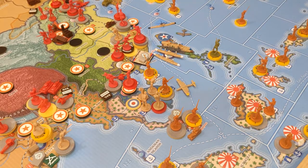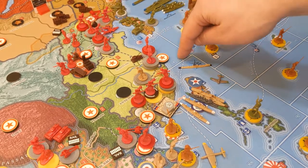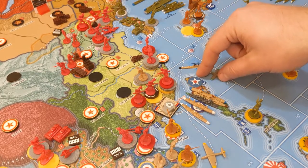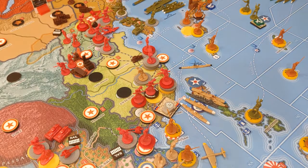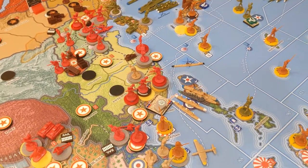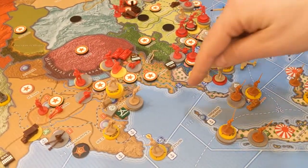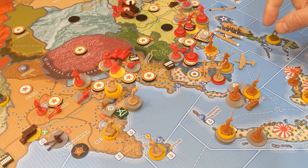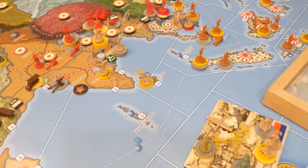Now I need to put units back in position. The Anzac fighter still has two more moves — one, two, three, four, five — we're going to land it in Hong Kong. This aircraft here also has sufficient range — six moves — so it's going to land in Hong Kong as well. It's nice that we have Hong Kong; it's a handy little position.